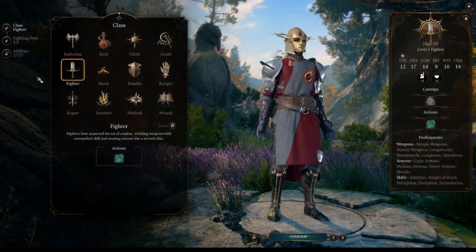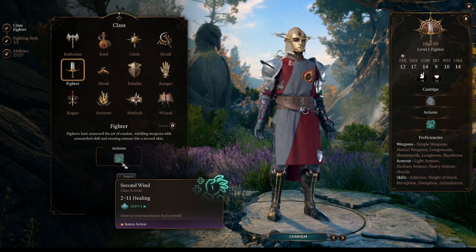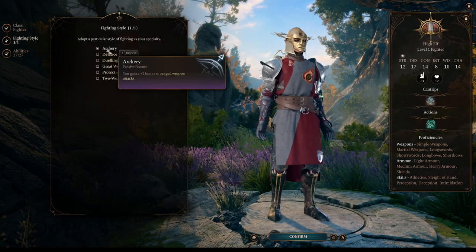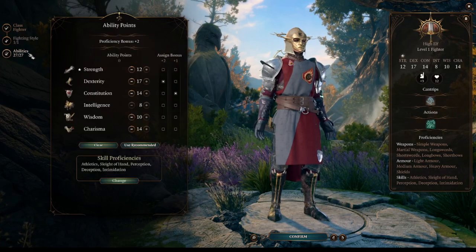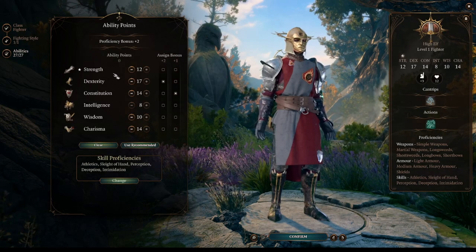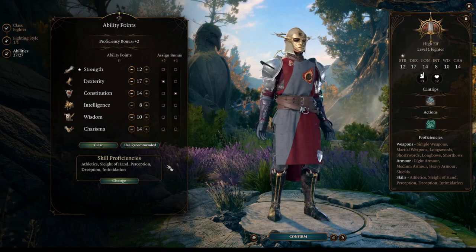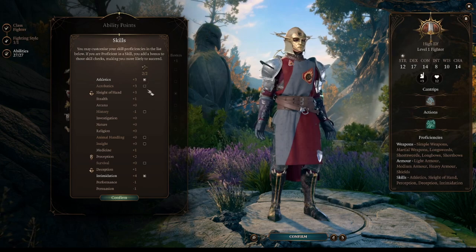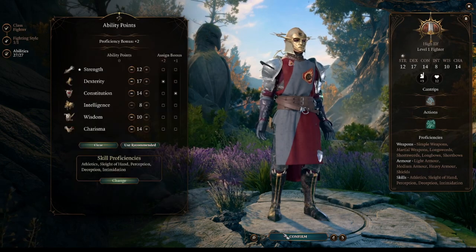We start as a fighter, having access to Second Wind, a very powerful healing ability. Our fighting style is going to be Archery, granting us a plus 2 to our attack rolls. We will focus on Dexterity while keeping the rest of the stats balanced. For our single level of Paladin to work, we are going to have Charisma 14. For our skills, we want to have a bit of Athletics and Intimidation for role-playing purposes.